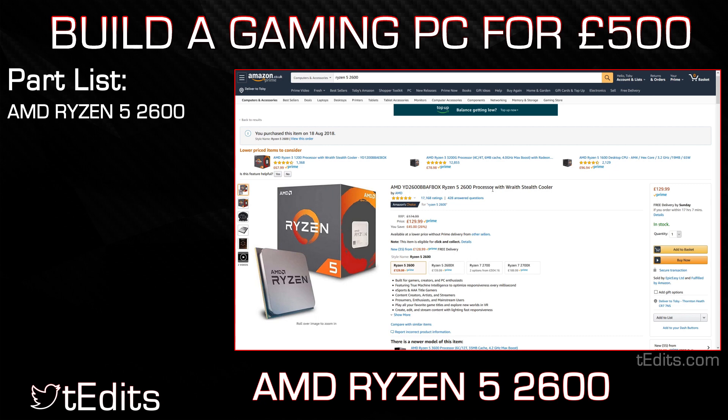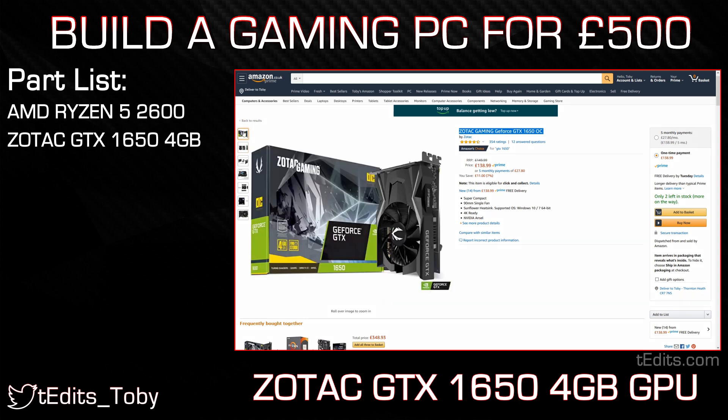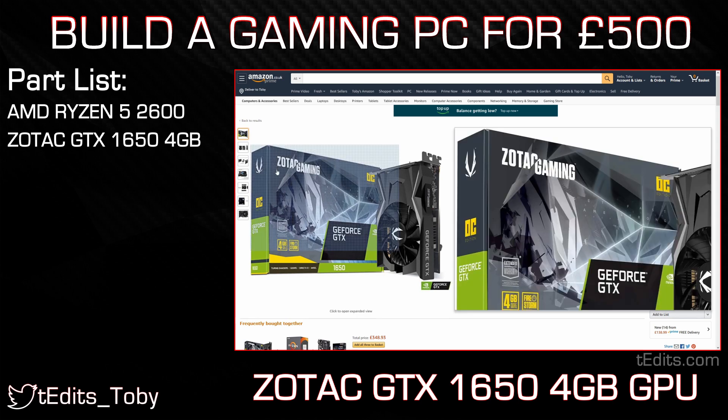Moving on to our graphics card, we're going to be using the Zotac GTX 1650. The 1650 we have here is a mini overclock version. It's still got 4GB of GDDR5 RAM and it's going to be able to play pretty much any game you throw at it at 1080p at high to ultra settings.